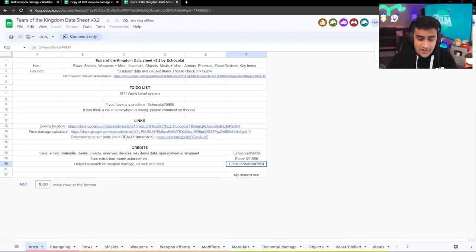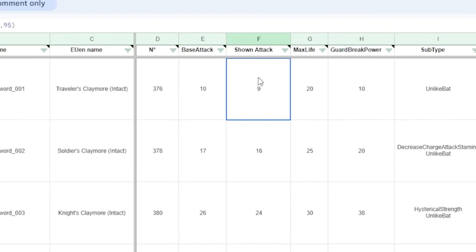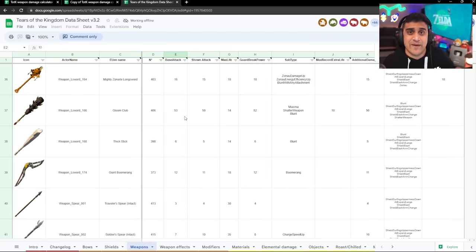I've linked a spreadsheet in the description below. When you open it, cycle over to the weapon section. You'll see the base attack versus the shown attack — the shown attack is all the numbers the game provides. You can control-F or command-F, depending on whether you have a Mac or PC, to search for whatever weapon you want and find it on the sheet. You'll know the difference between shown and base attacks without having to do the calculations yourself.